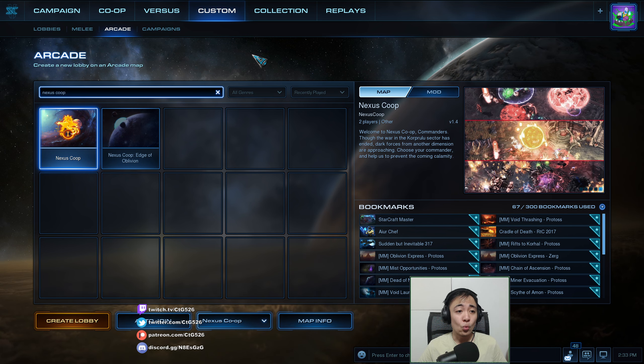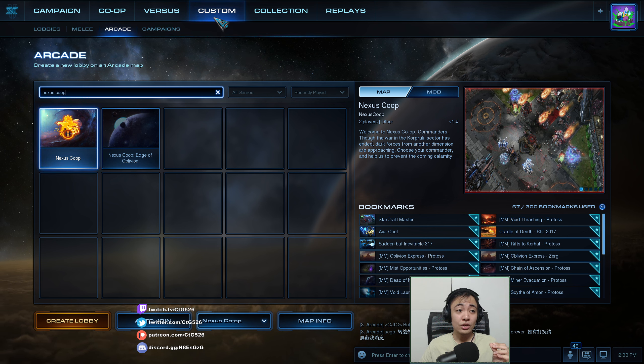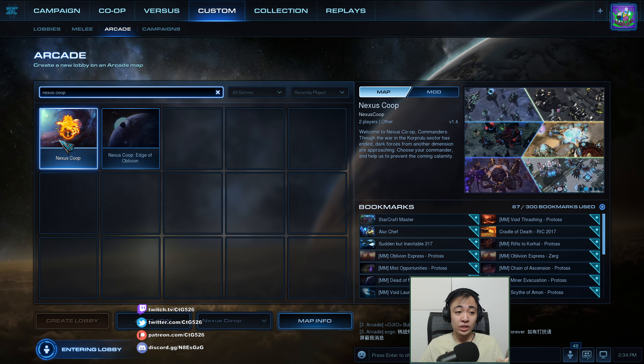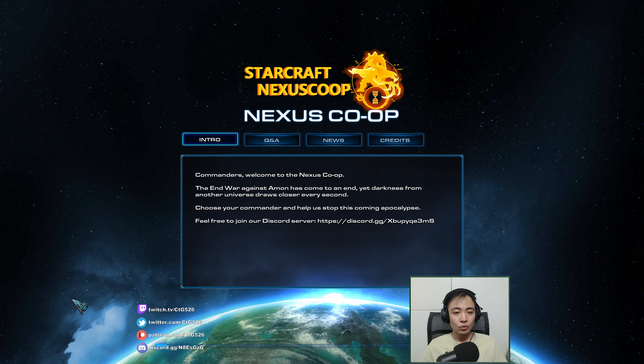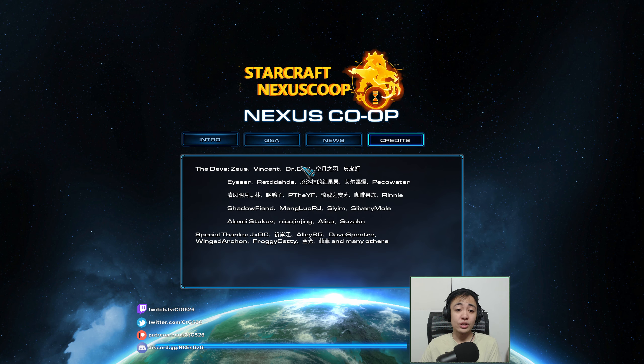This is a fan-made arcade game where you are given an all-new set of co-op commanders to work with and get to play them on co-op maps. To get to Nexus Coupe, go to Custom, then Arcade, and type 'Nexus Coupe' in the search bar, then click the one with the orange icon. You can play alone or with friends. When you're ready, start the game and wait for the loading screen showing information about the map and the creators of Nexus Coupe.